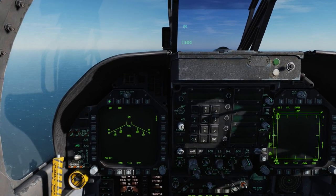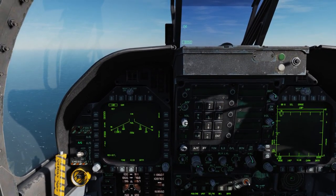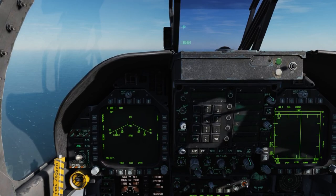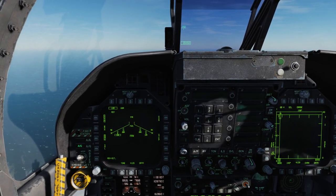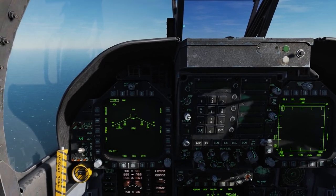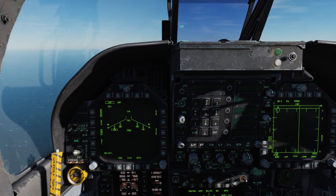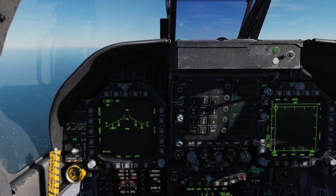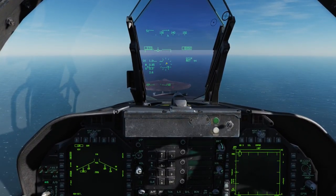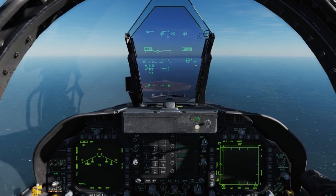Upon selecting, say, 10R — the Zunis — we see that the rocket pod is ready and we have two different delivery modes available. CCIP, which stands for Continuously Computed Impact Point, gives you a center PIPR dot in the middle. You simply fly to place the PIPR dot over the target, wait for in-range, and pull the trigger, and the rounds will land where you aim. Below that you have manual mode, which we'll look at in a minute. And then below that, we have options for single mode or salvo mode. When in single mode, just a single pod will fire; in salvo mode, the selected pod and its corresponding pod on the other wing will all fire at the same time. Moving to the HUD, we have our aiming reticle with the PIPR in the center, the pull-up cue, and on the right side the mode — in this case CCIP and rockets — and we have 44 rounds ready to go.